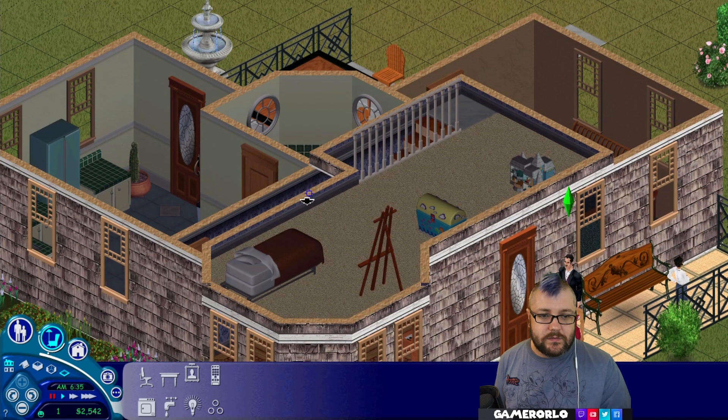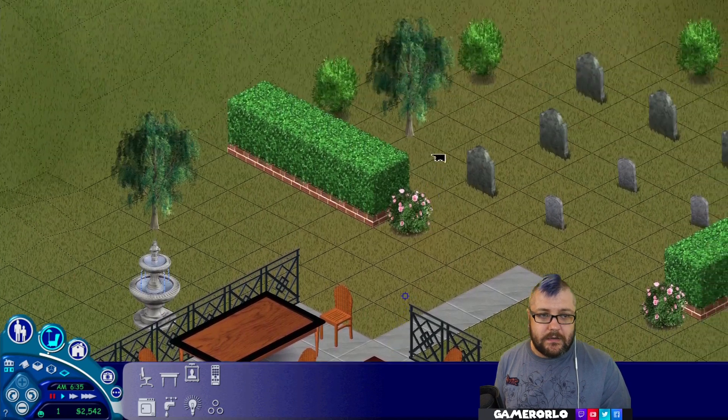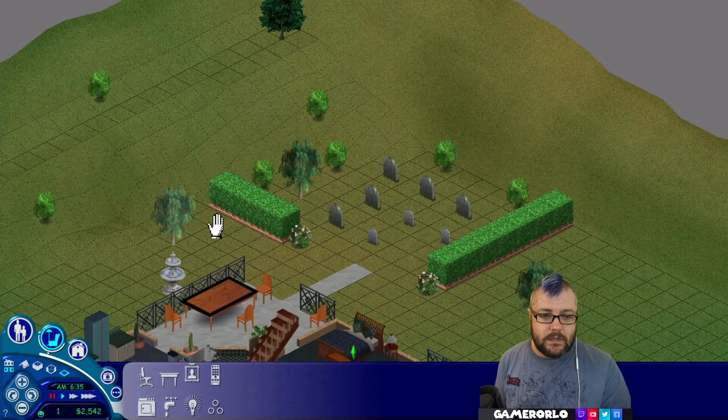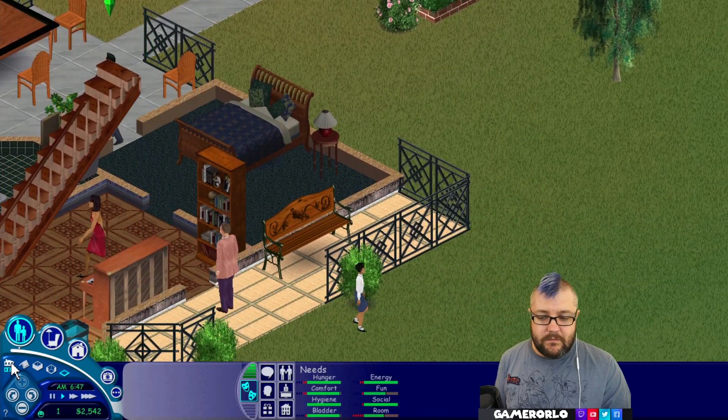Got an outside dining area with a nice fountain. Upstairs we've got Cassandra's room — not much in there. She's got a bed, an easel, toy chest and a dollhouse. And then in the backyard they've got a graveyard. So that's what we're going to try and recreate today.